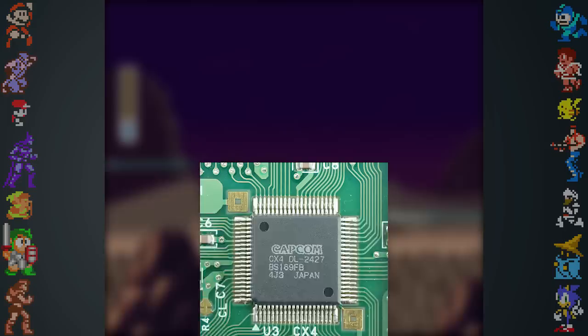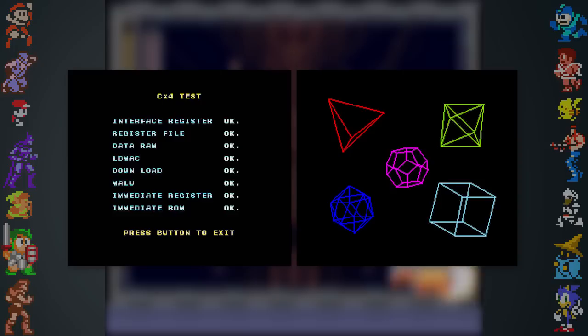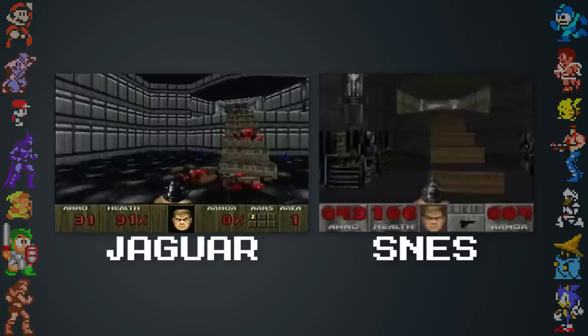Nintendo wasn't the only ones to develop special in-cartridge chips. Capcom included its own CX-4 chip in the cartridges of Mega Man X2 and X3. This chip allowed for wireframe objects to be rendered and manipulated on-screen, as seen with the intros to both games, some mini-bosses, and Sigma's floating head. A wireframe test screen can even be accessed in both games by holding B on the second controller as the game starts up. The CX-4 chip made the SNES the only true 16-bit console able to play X2 and X3.